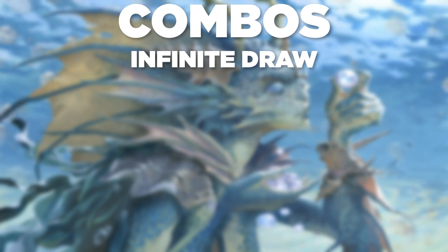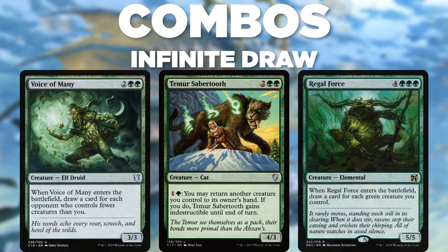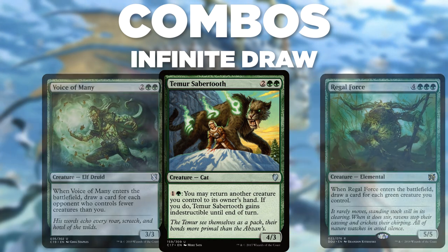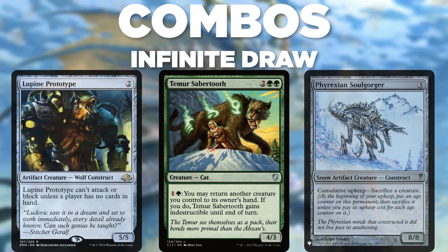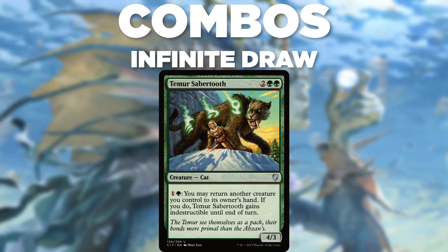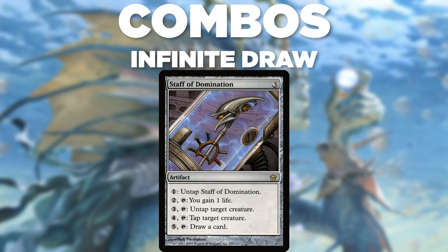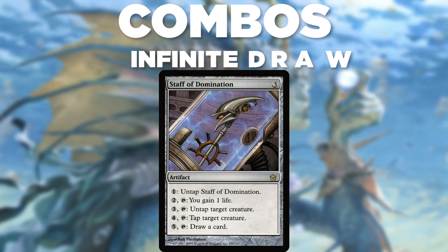Now that we have infinite mana, we need to draw our deck and go for the win. Teemer Sabertooth allows us to recast all kinds of creatures. If you have creatures that draw cards like Voice of Many or Regal Force, simply return them and recast them. If you have the greatest power on board already, return whatever creature that might be and recast it, triggering Selvala's draw ability. Staff of Domination also works with infinite mana — pay 5 to tap and draw a card, pay 1 to untap the staff.